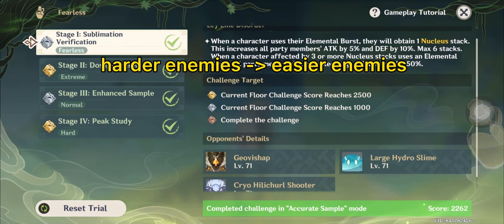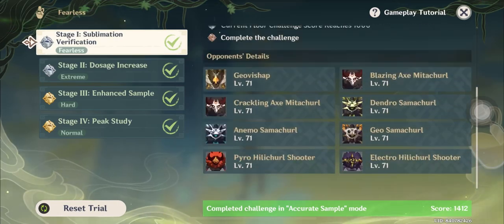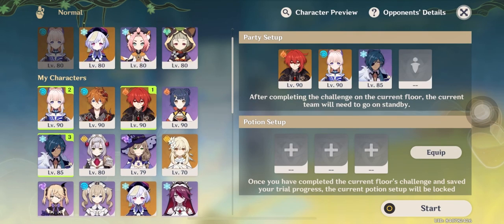For the next two domains, I started with the Ruin Guards first because they were hard for me to deal with. For team comps, use your second strongest team first to save up your strongest for the last.